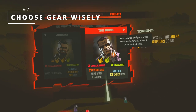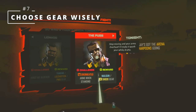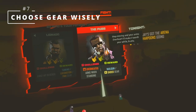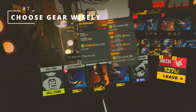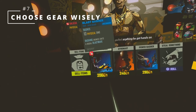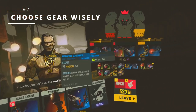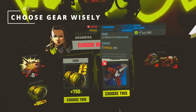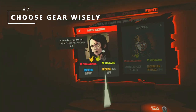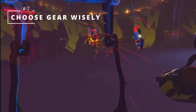Tip number seven: Choose your gear wisely. Before each non-boss fight you'll be given a choice of patron, each of which changes something about the fight. What's important is what kind of gear the patron gives and what gear you already have. Your most consistent source of equipment will be rewards for completing fights, though you can supplement this with random finds and purchases between battles. Read what gear each patron offers and see if those rewards help your current situation — for instance, if you're spending a lot on repairs, consider a patron that offers tanking gear.